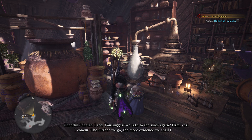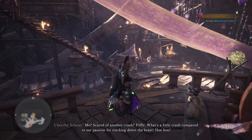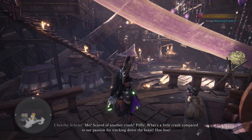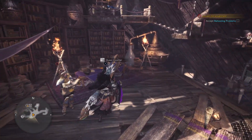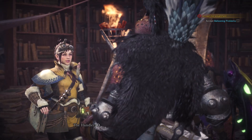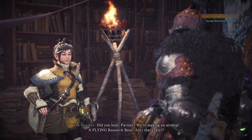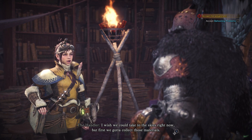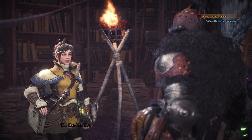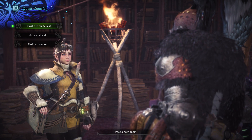You suggest we take to the skies again. Yes, I concur. The further we go, the more evidence we shall find. What's a little crash compared to our passion for tracking down the beast? We're making an airship — a flying research base. Ain't that crazy? I wish we could take to the skies right now, but first we've got to collect those materials. Looks like we're hunting ourselves a Paolumu.